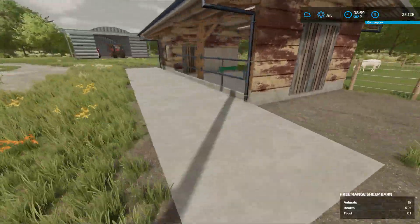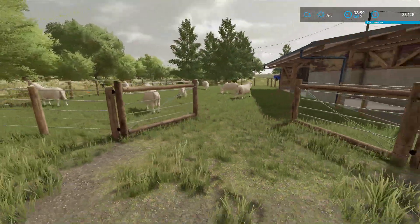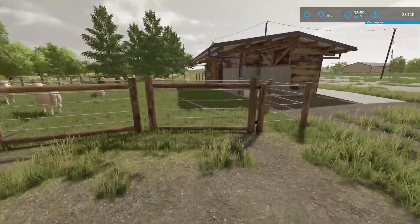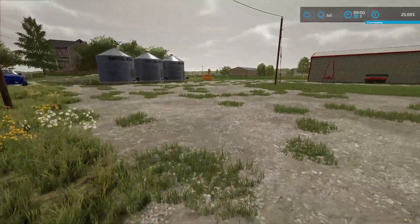I think this fence will work for them. A little gate over here for in and out. We shouldn't need to really go in there too much, but we do need to get them some grass. Let's find a tractor.